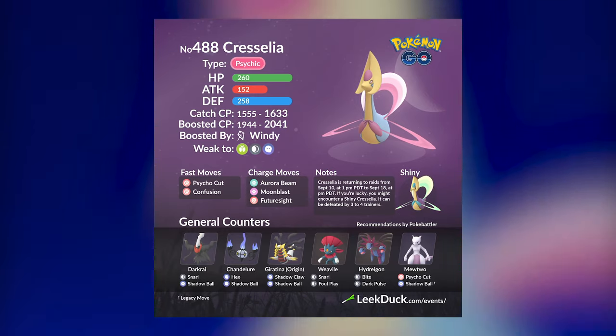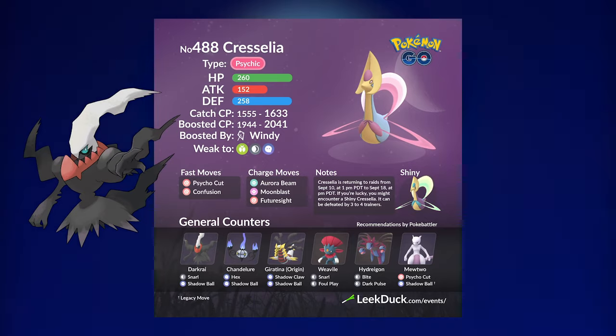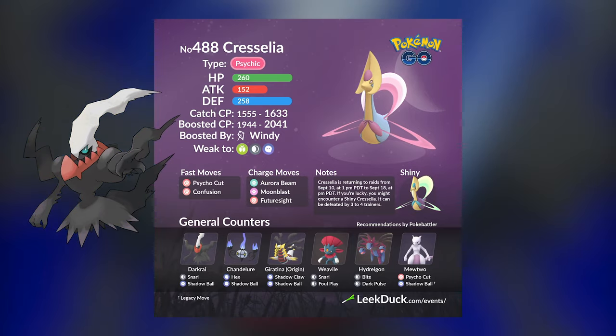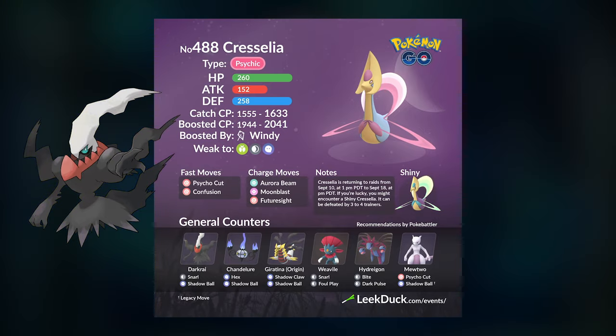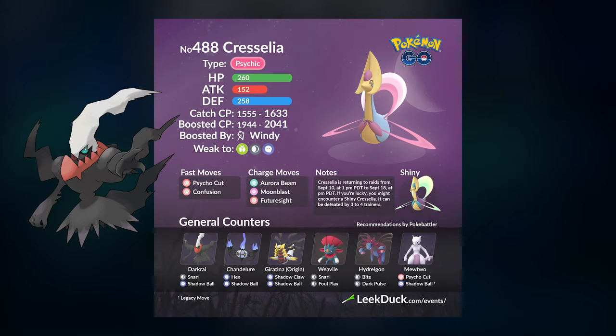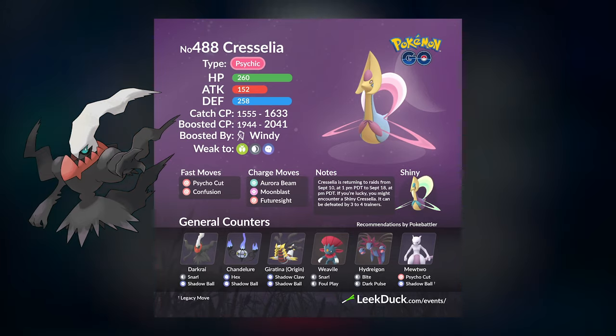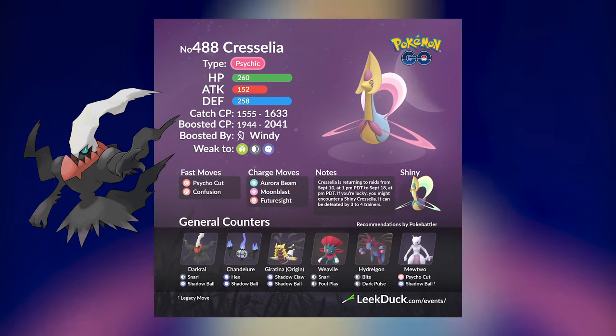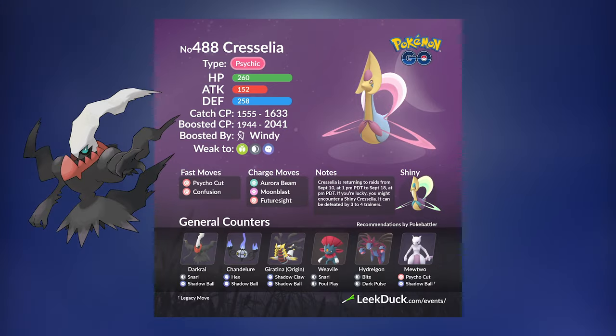In the most ideal scenario, you will want to have a full team of six Darkrai that are fully maxed out and have the moves Snarl and Shadow Ball. This is Darkrai's highest DPS set, and both of these moves are really strong against Psychic types, so Cresselia can be nuked down by a full team of Darkrai. You and your trio partners will want to have as many Darkrai as possible going up against this boss.